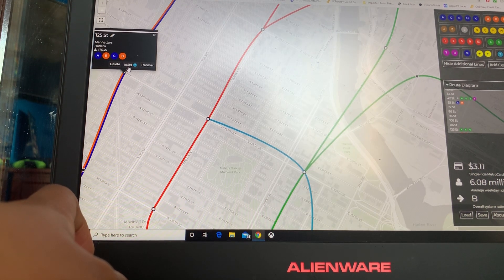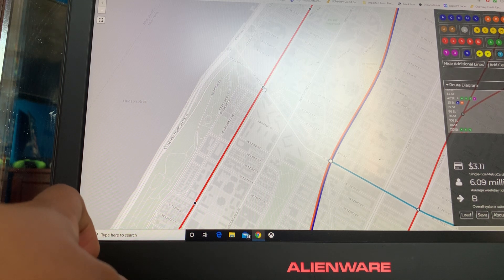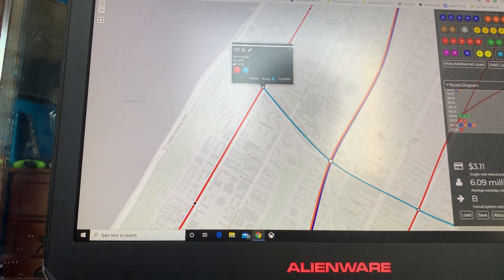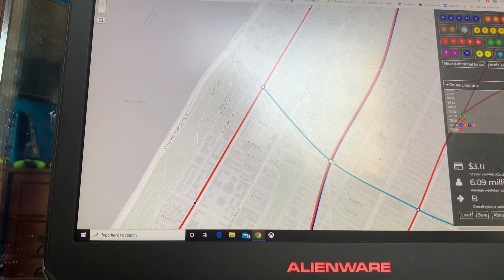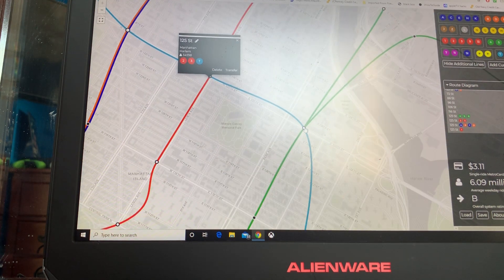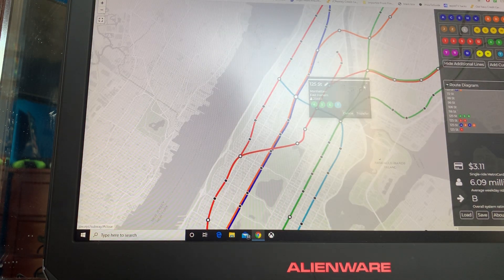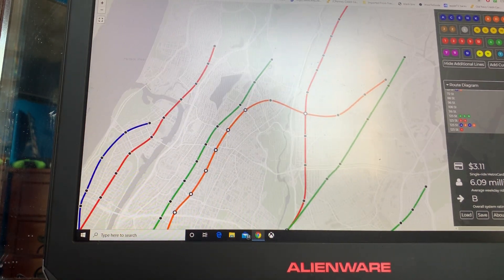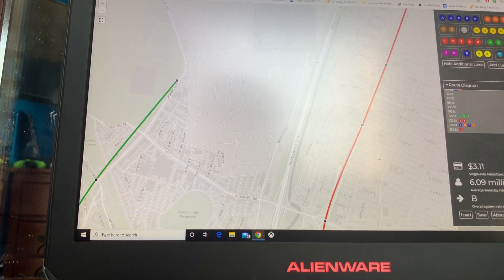Let's put a whole bunch of 125th Street stops on the T. Exactly what we need. Technically this would be Broadway on the T, St. Nicholas on the T, Lennox on the T, and 125th. Technically, that is — just technically speaking.